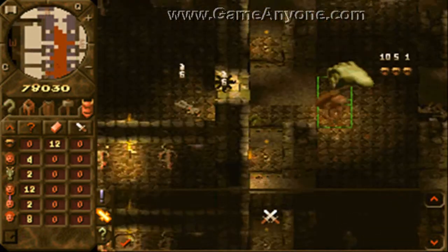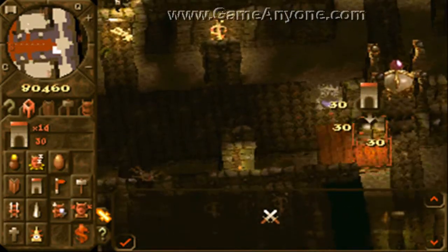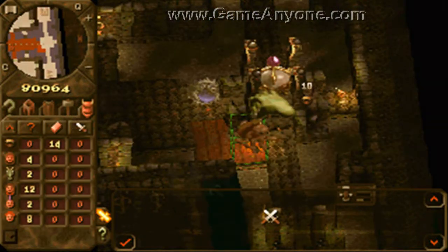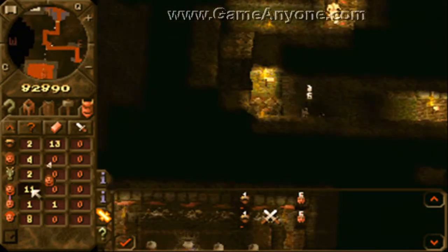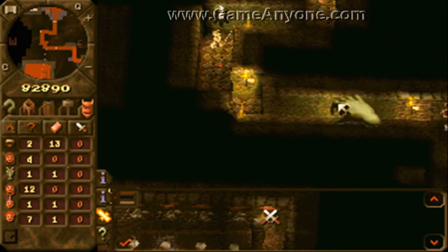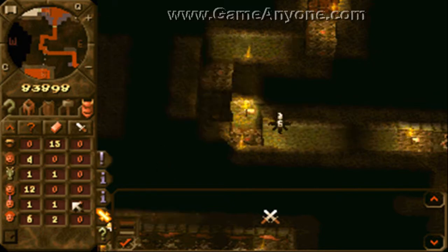Sneakily behind the dungeon heart here you'll see the destroy walls spell - that'll come in useful later. A vampire has risen in your graveyard, so we get a vampire as well. One of the samurai wakes up - always annoying. Your minions are winning a battle. Go thieves!